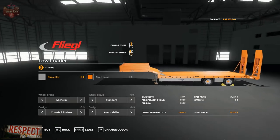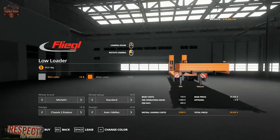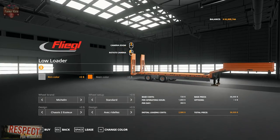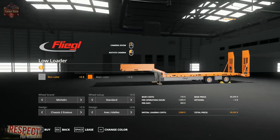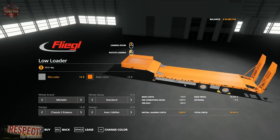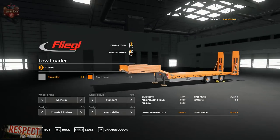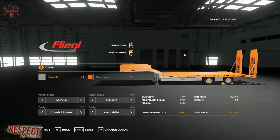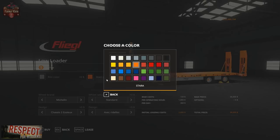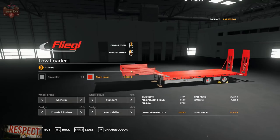Here we go — you can see the ground clearance is a little bit better. You have those side skirts to deal with, but it's all one piece and we've got loading ramps on the back. The other cool thing about this one is that it also has belts that go across, so you can use this to transport pallets or bales should you wish. There are several options we're going to take a look at right now.